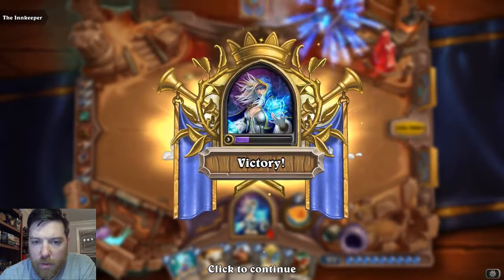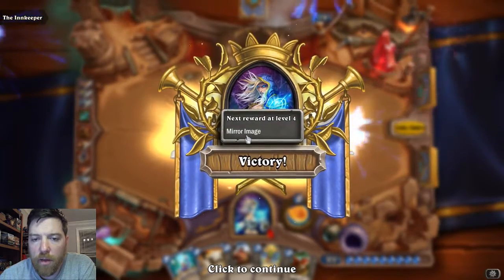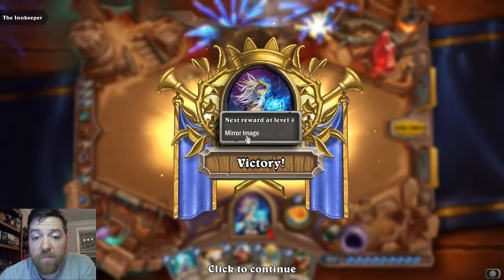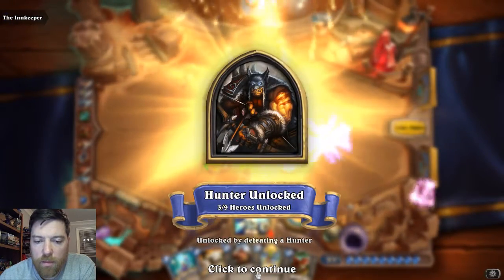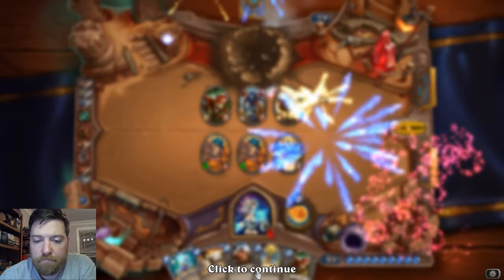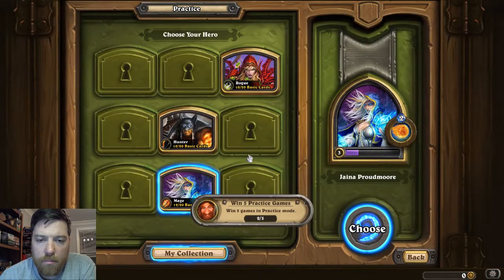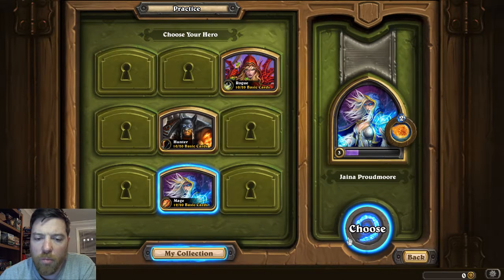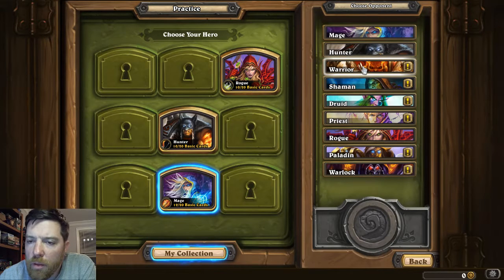The game is just letting us know we don't unlock a card every level — it starts to slow down. Next level we will receive Mirror Image, which is a good spell for Mages. We'll do one more game and try to unlock three classes today.